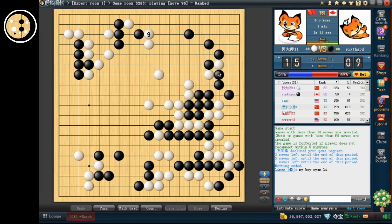I can still clamp here and that could give me some more eye space. I think this is bad for him — he's going to give me a lot of eyes actually, and it's not clear what white is gaining from these exchanges.